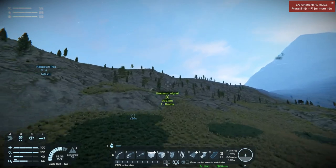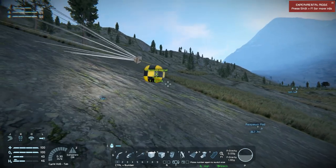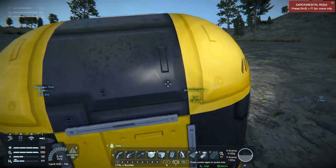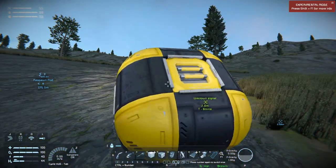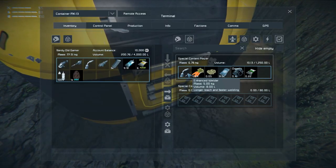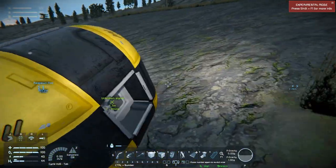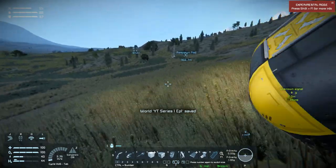Let's go get that signal. Once more - let's look at the inventory. Nice, an enhanced welder! I love it, that will make building a little bit quicker.